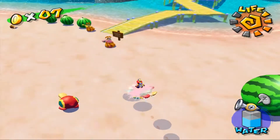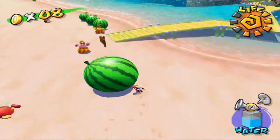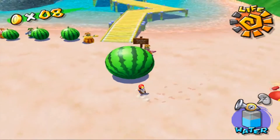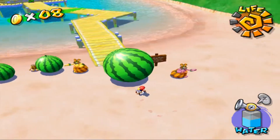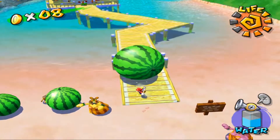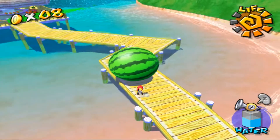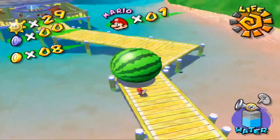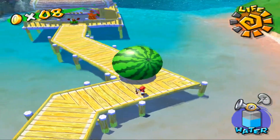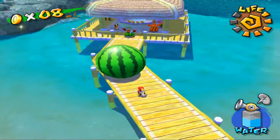I don't want to jinx it, but so far so good - just gotta get it past without letting the Cataquacks touch it. From what I gather, the Cataquacks don't actually try and go after the watermelon, it's just that if they touch it they will kill it, and I'm pretty sure the same applies to the Piantas. Watermelon, watermelon, sure is good. And if it touches the water it explodes, yet it can survive rolling off a cliff - cause that's perfectly fine. Please don't be cruel, game. I'm glad I didn't get killed by that Cataquack, cause that would've been really bad.